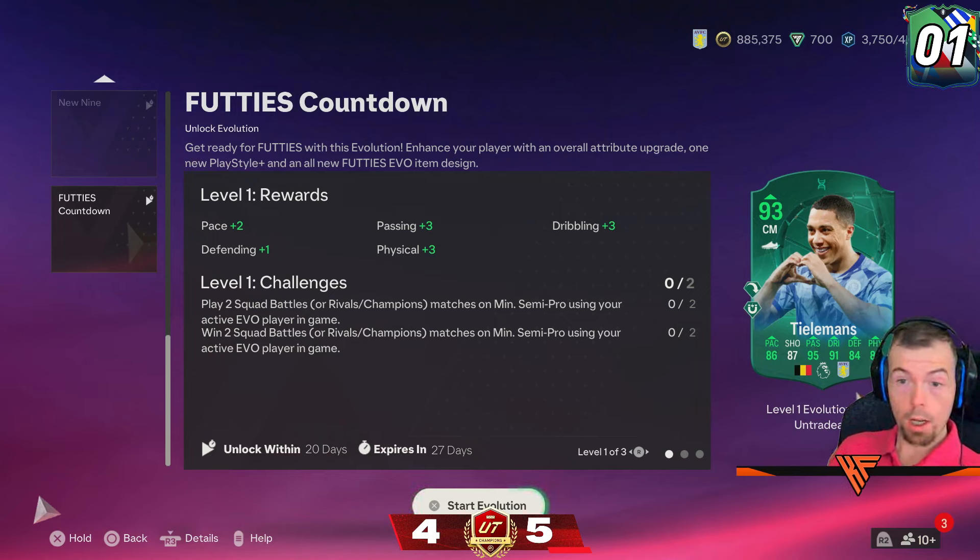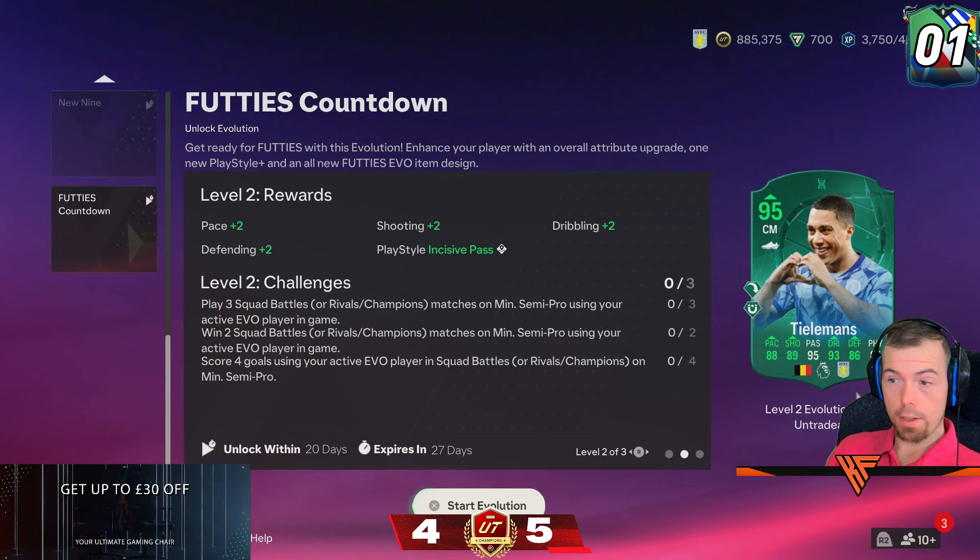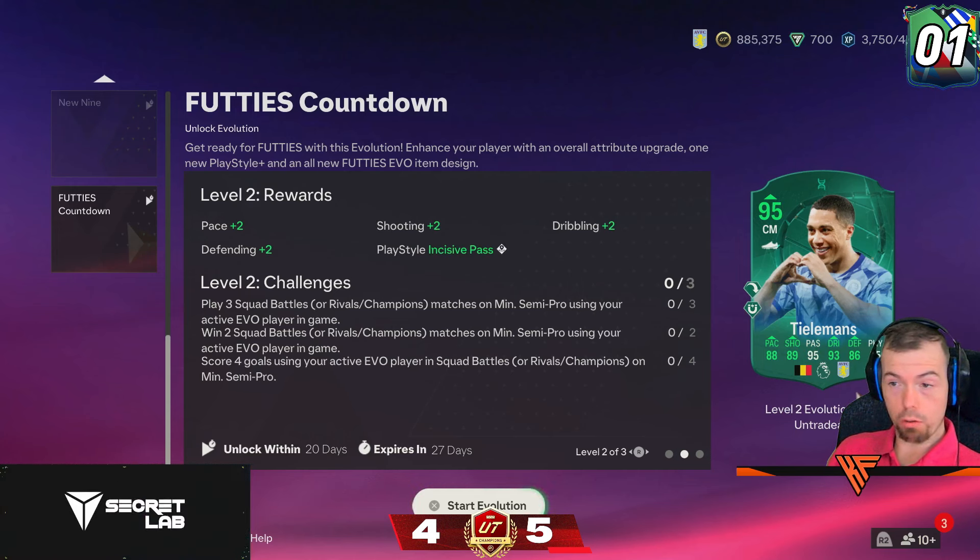The first upgrade is a plus 3 overall: pace plus 2, passing plus 3, dribbling plus 3, defending plus 1, physicality plus 3. The second upgrade is a plus 2 overall: pace plus 2, shooting plus 2, dribbling plus 2, defending plus 2 — with Incisive Pass.